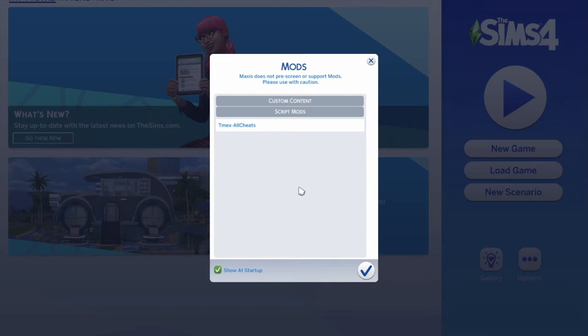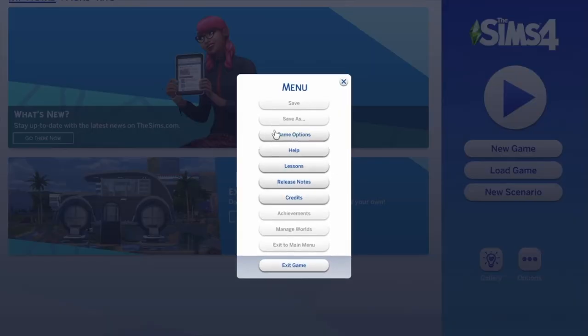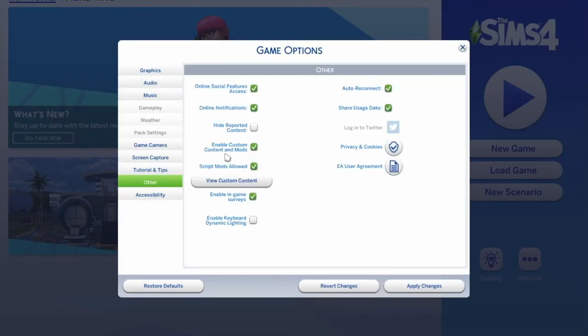Once your game is loaded, this should pop up and that means it will work. Otherwise, go to Options, Game Options, then go into Other and make sure you enable Script Mods and enable Custom Content, then apply changes.